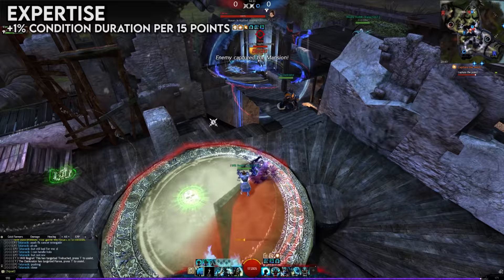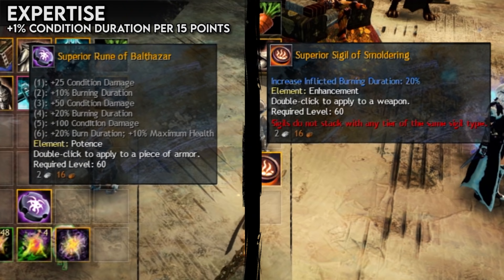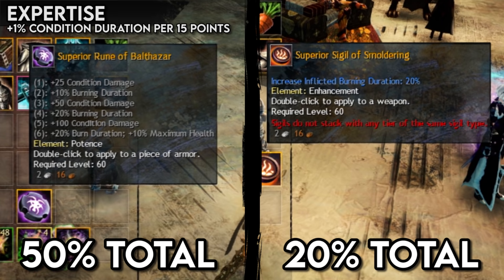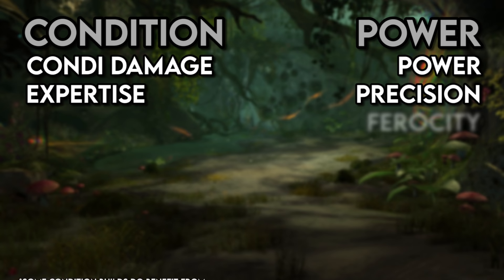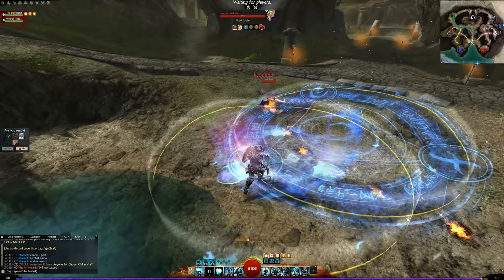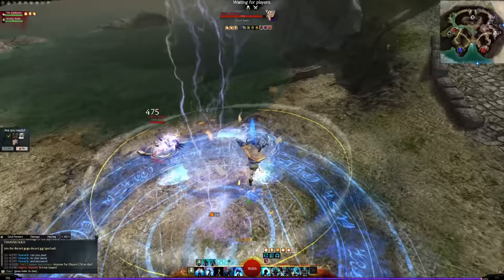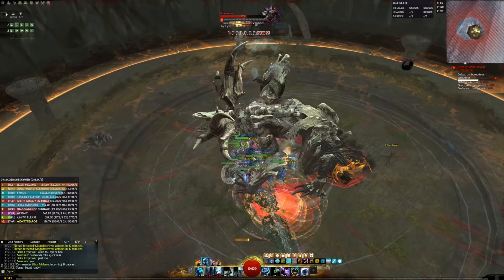These bonuses can be so strong that certain specialized rune and sigil sets can almost remove the need to have expertise on your gear at all if you only care about one condition. A great example would be using Balthazar Runes and a Smoldering Sigil — together those provide 70% burning duration, a massive 1,050 expertise worth. As you can see, conditions are only dependent on two attributes, whereas power damage is dependent on three. This means it's quite common for condition builds to fit in a defensive attribute into their gear set without losing much overall damage compared to a power setup, helping them lean into their slow, attrition-based playstyle.